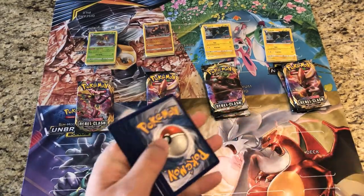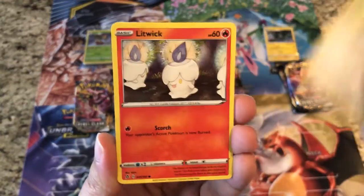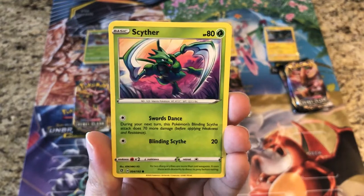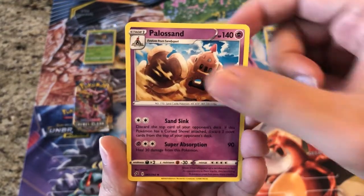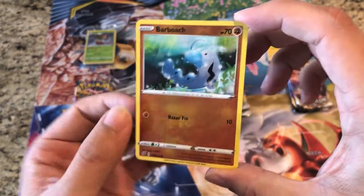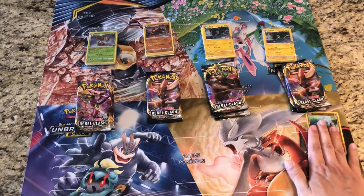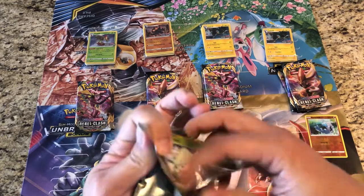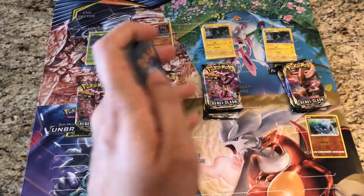We'll give you guys that code. Pack one: Honedge, Litwick, Galarian Corsola, Binacle, Scyther, Steel Energy, Paliper, Palossand, Milotic. Reverse is a Barboach, and the rare is a regular rare Magmortar. We're only going to highlight the reverse holos and ultra rare hits, since putting all rares would take up too much space.